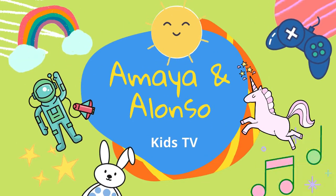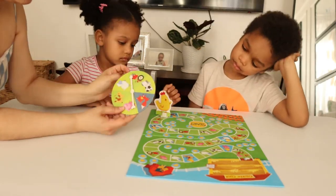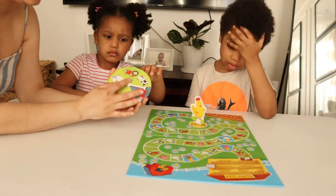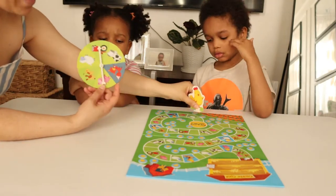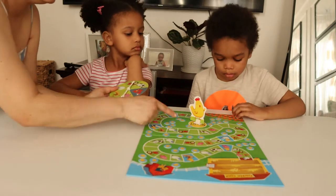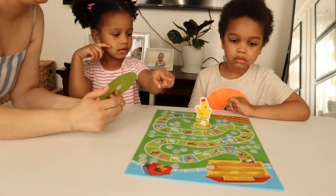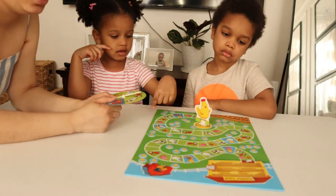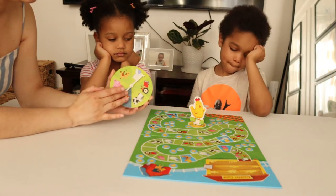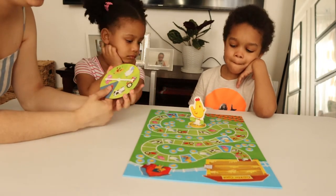The goal is to get all the baby chicks back into the coop. When we spin the wheel, whichever animal it falls on — a farm animal or a tractor — we move the mother hen to where that animal is. We count out loud so we all learn how to count. The goal is to get her all the way across and get all the baby chicks to the top before she arrives, or we all lose. If the spinner falls on the fox, we have to take one of the baby chicks out and put it back into the farm.